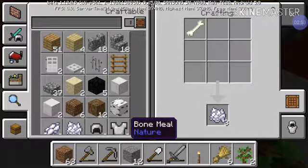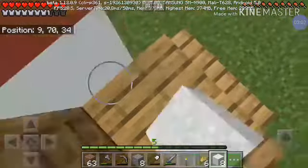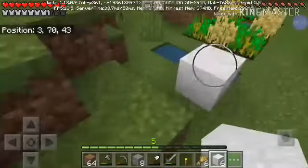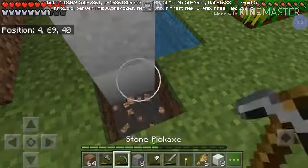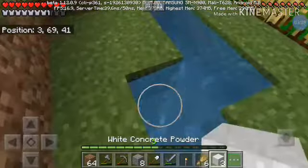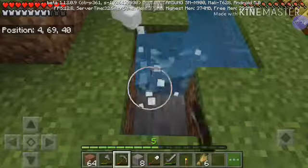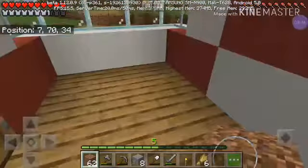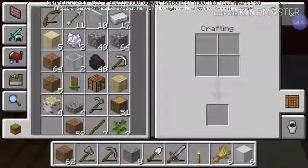Alright, some bone meal. And there — some concrete powder. Now I'm gonna take a bit at the side and make a bit of a tower. Here's the white concrete, in line with the other one.